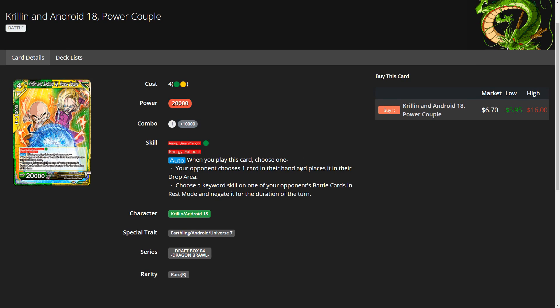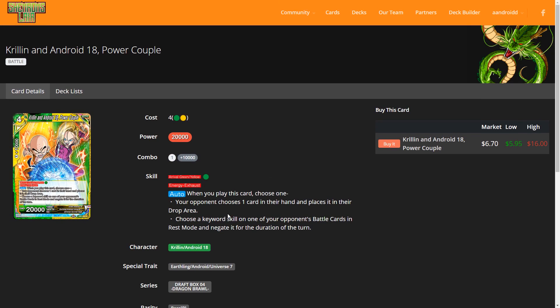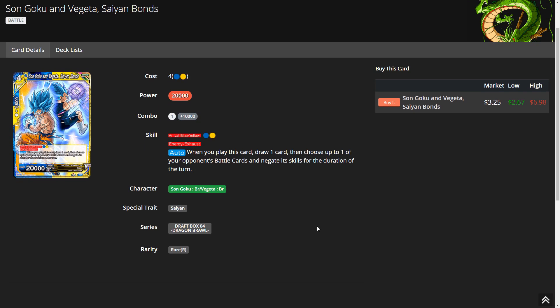Krillin and 18 — the Power Couple. When you play this card for one green, you choose one keyword skill on the opponent's battle card in rest mode and negate it for the turn. Even though it says 'choose,' it's choosing the keyword skill, not the battle card itself — so it bypasses barrier. However, the Rival version of the card chooses the opponent's battle card directly, not just the keyword skill, so that version does not bypass barrier.